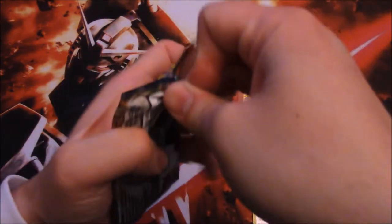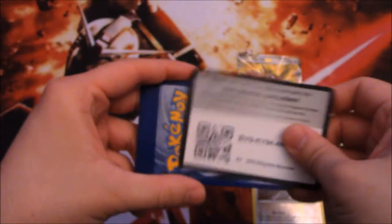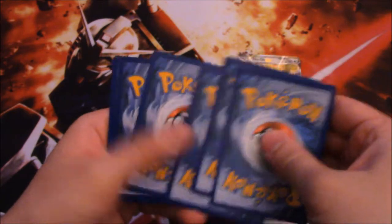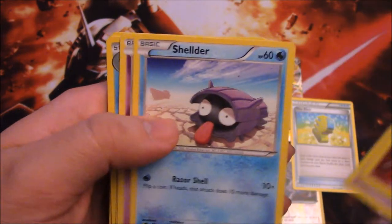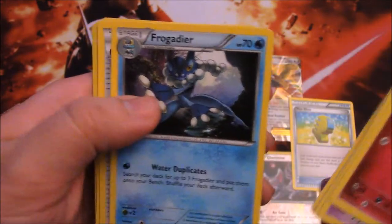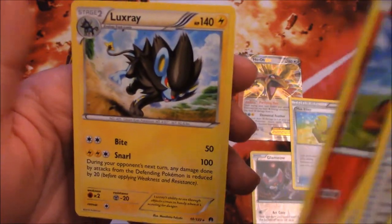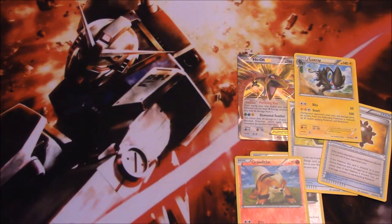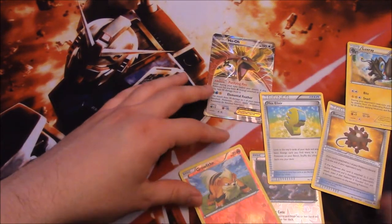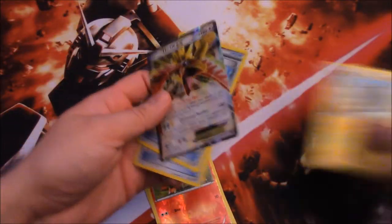And the last pack of Breakpoint — let's see if we pull something else good. Good luck people, let me know what you get in your packs in the comments below. We got Spritzee, Drowzee, Shellder, Trubbish, Ducklett, Frogadier, Deerling, Bursting Balloon — that's good — Spirit Link, Growlithe reverse foil, and we got a Luxray for our rare. So nothing really good, but Bursting Balloon is really good. We got a Ho-Oh at least, and a Max Elixir — that's what I'm excited about the most, probably besides the Ho-Oh of course.